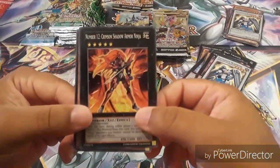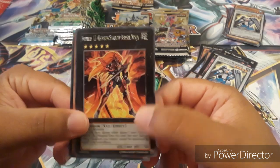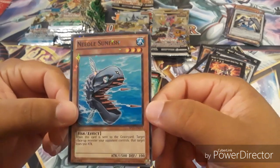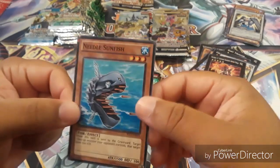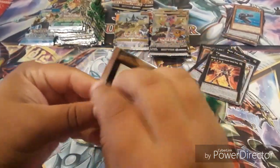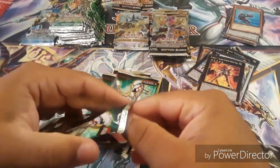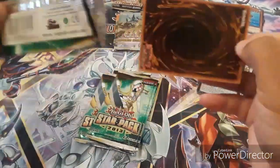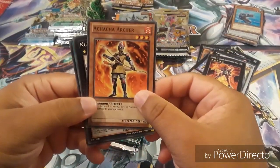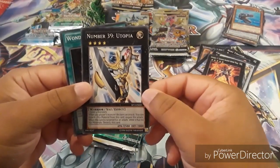I'm still not even halfway through the whole thing, so this is going to get even better. Another one of those, but not a DT card. We got Number 12, Crimson Shadow Armor Ninja — very nice to have — and then another one of those Shark cards, Needle Swordfish, and it's a DT card. Nice — gonna fill a whole binder of DT cards thanks to the nice guy who sold us this whole thing.